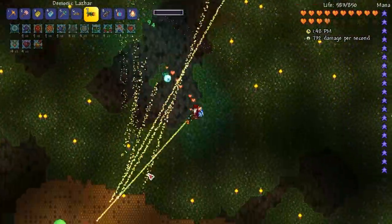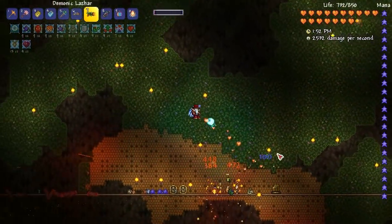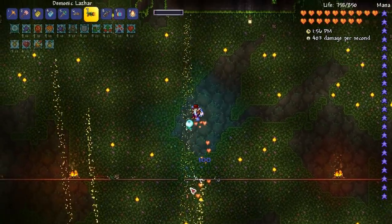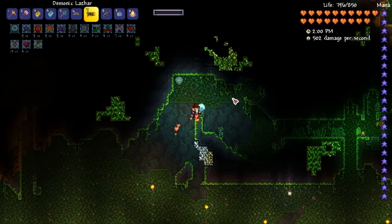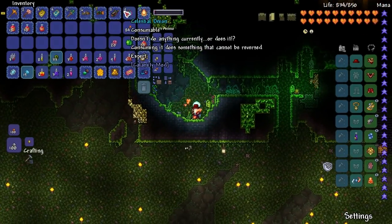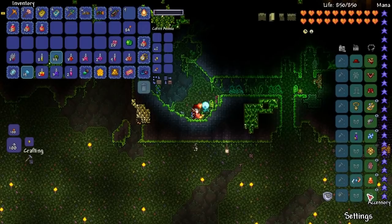What the onion does — and I wasn't too sure, I didn't want to trigger it and mess everything up — is it gives you a 7th accessory slot. Back in the day it never used to do that, but now it does. So we eat it. Nom nom nom. And there we go, we've got a 7th accessory slot. Kind of cool, right?